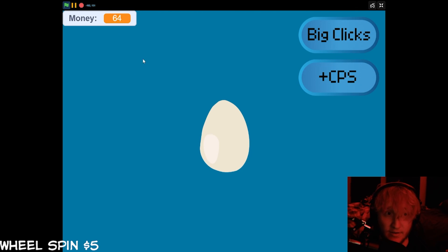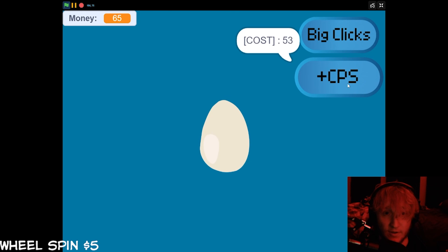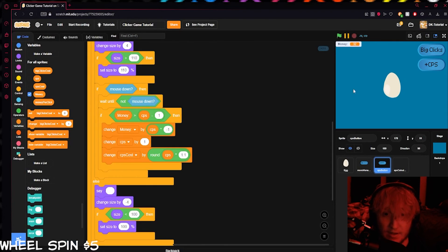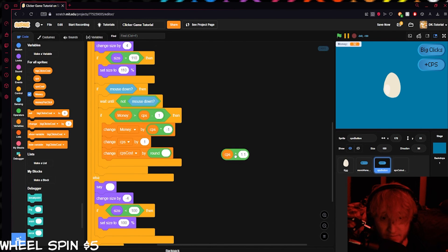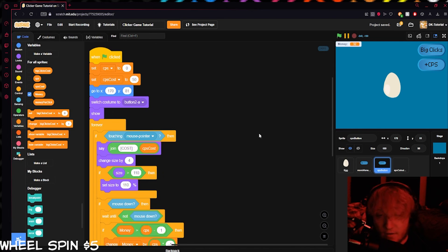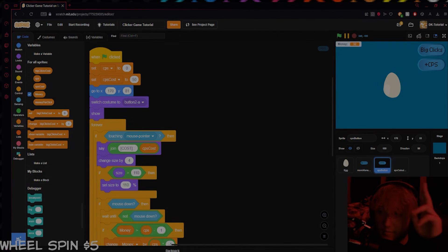Now we're earning one dollar per second without even clicking the cookie. The cost scales up to 51, and as we keep playing we earn more and more per second. The CPS cost increases by around 1.1 times each purchase — you can adjust that multiplier however you like. That's it for this tutorial — thanks for watching, like and subscribe, there are more videos to come. See you in the next one!